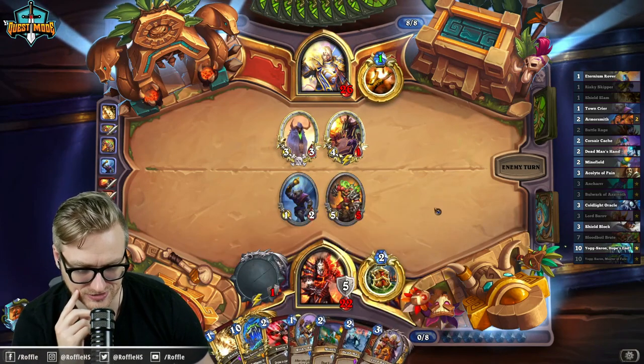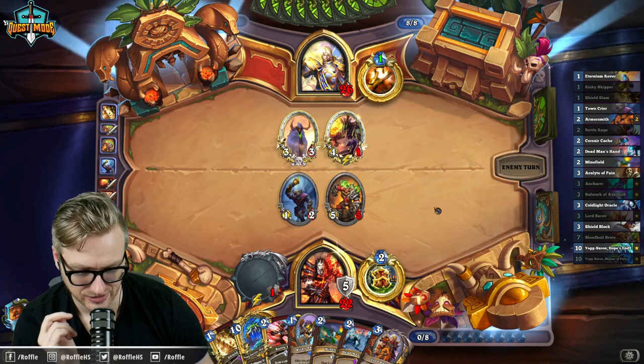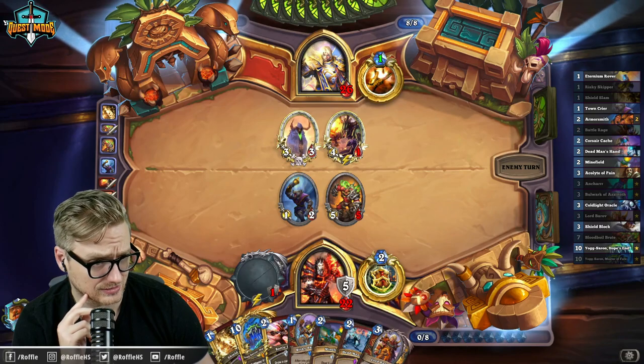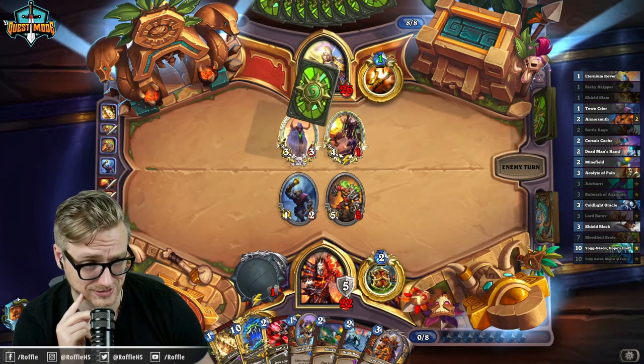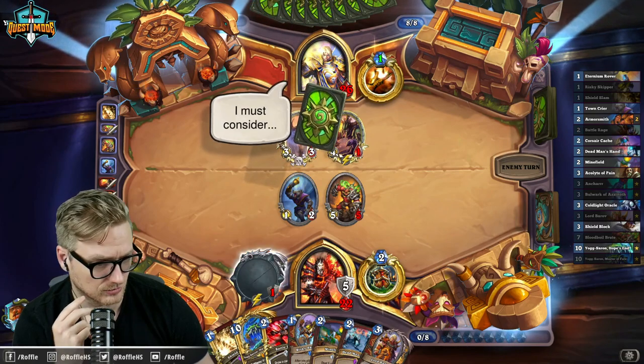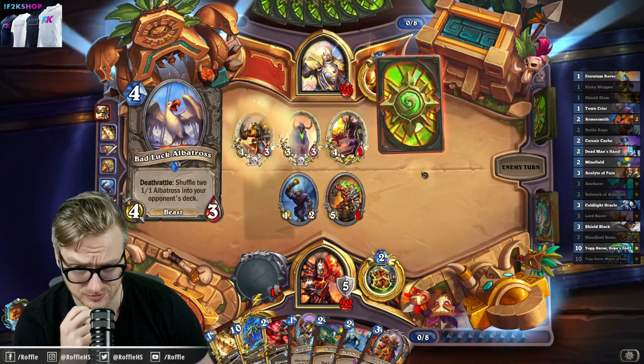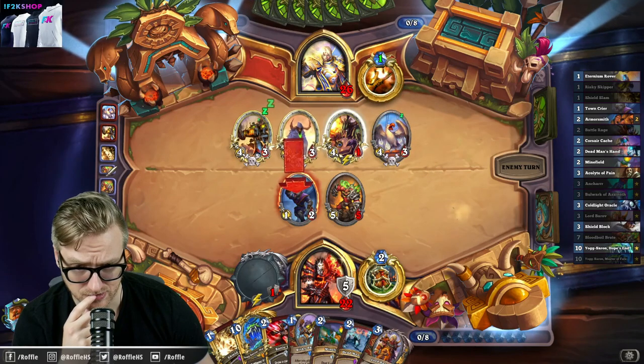Cube-lock isn't very good, but at least it isn't expensive and bad like Renolock. I think it's a worse deck than Renolock — it is slightly less expensive, though. Still a pretty expensive deck. What's a strong Warlock? Discard or Dark Glare? Dark Glare is probably the best.